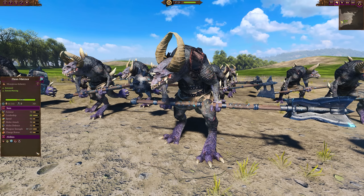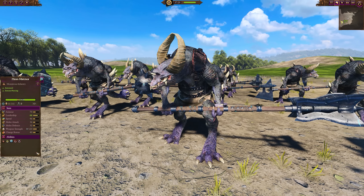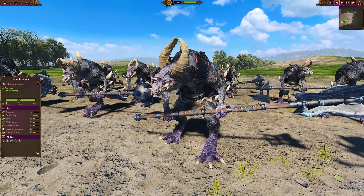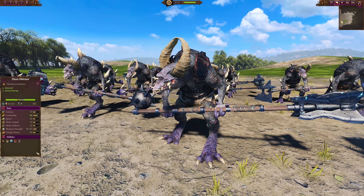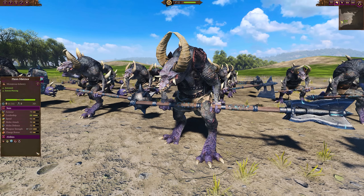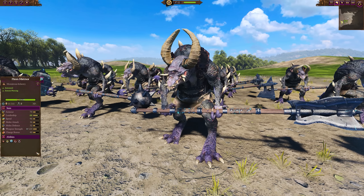If you'd rather have some straight-up damage smashy boys, then you could go for the Fim Mistmall. These have big weapon strength, armor piercing, and a really nice charge bonus as well, so you'll probably want to keep these ones moving to make the most of that charge bonus and really get the damage output going for these big horny boys.